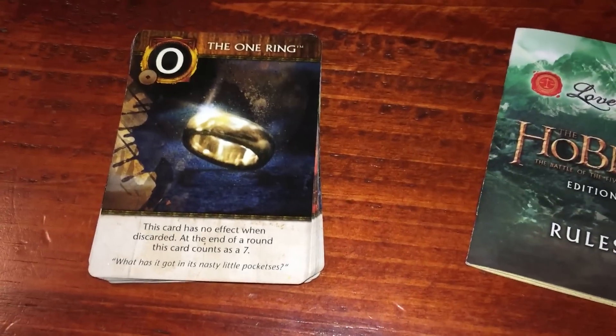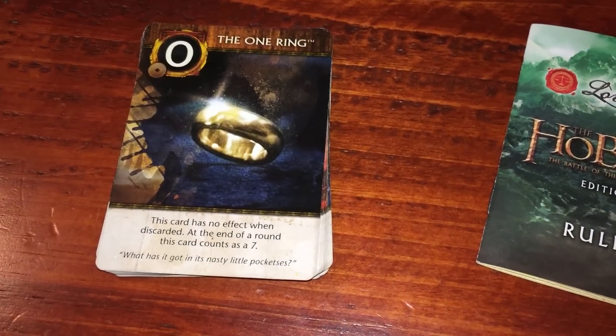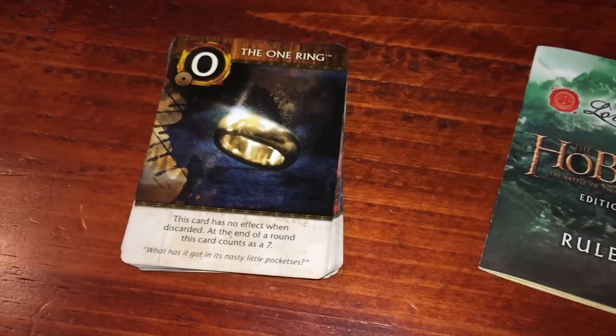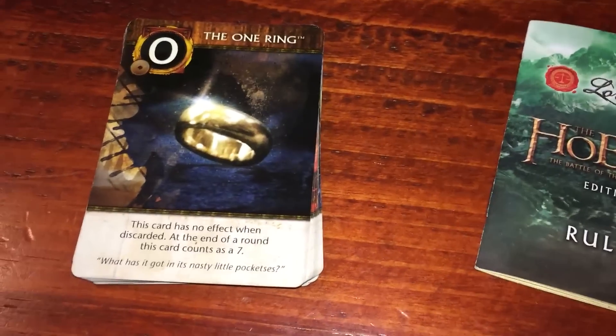Number zero — not number one, number zero — is the One Ring. This card has no effect. When discarded at the end of the round, the card counts as seven. Now this is really, really cool.